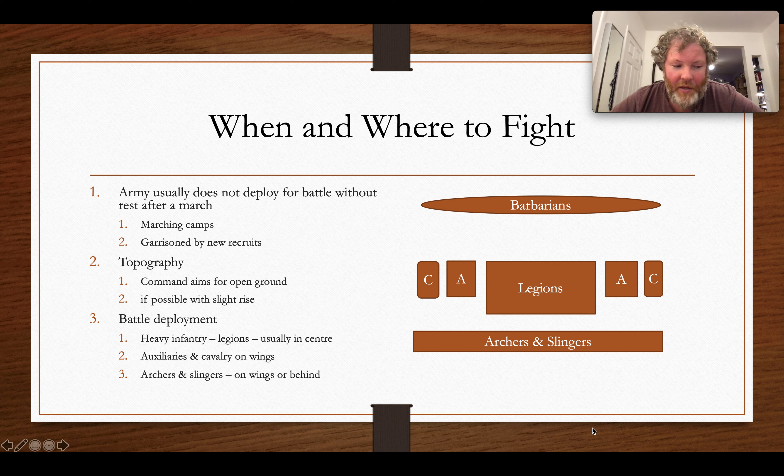But inevitably, and this is true for most of the individuals I'm concerned with in this course — although things change a bit towards the end — the heavy infantry legions would be in the middle. And then you might have auxiliaries, infantry, the alae, on the wings and possibly cavalry, whether legionary or auxiliary, at the extremities. And then your artillery, whatever form it comes — archers, slingers — might be at the back, although they might move into the front to unleash their volley against the enemy.